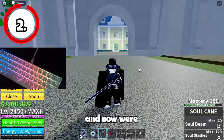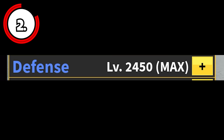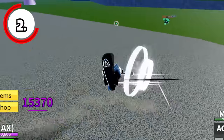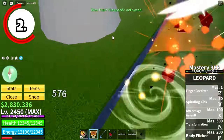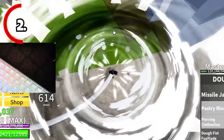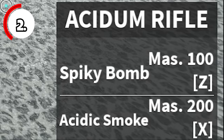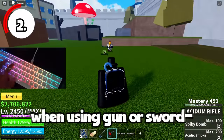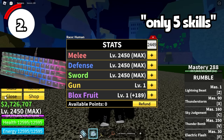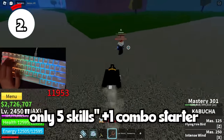Now we're done with settings — sensitivity and graphics quality — and moving on to stats. I recommend you max out your stats in melee, defense, sword, gun, or fruits depending on your playstyle. If you want to use sword when bounty hunting, max out sword stats; if you want to use gun, max out gun; if you want to use Blox Fruits, max out fruits. I recommend fruit stats for beginners or players using Dough or Leopard. Advanced players may prefer sword or gun since they only have two skills, unlike fruits which have five.